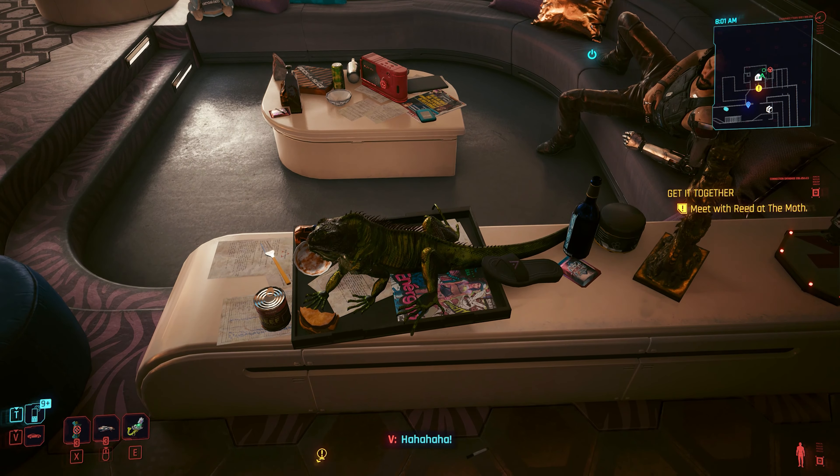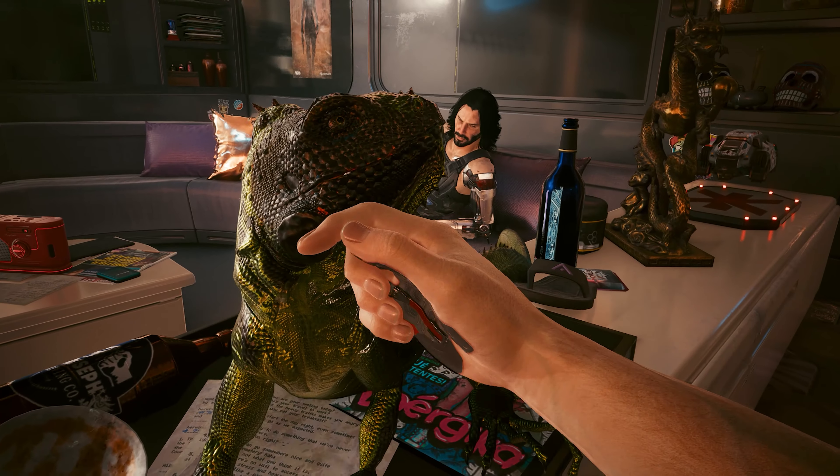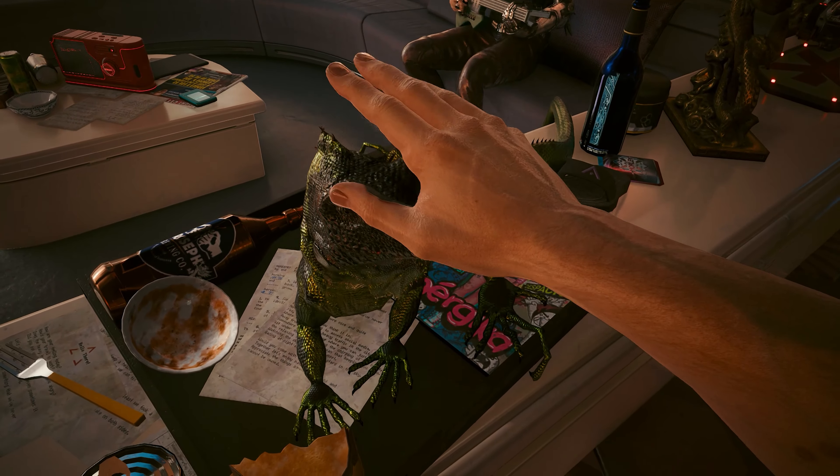Hey guys, are you looking to get back into the Campeki Plaza to get the iguana egg, the Satori katana, and the Nazan blade? If you missed collecting them through the campaign, follow this guide to get back into the building.